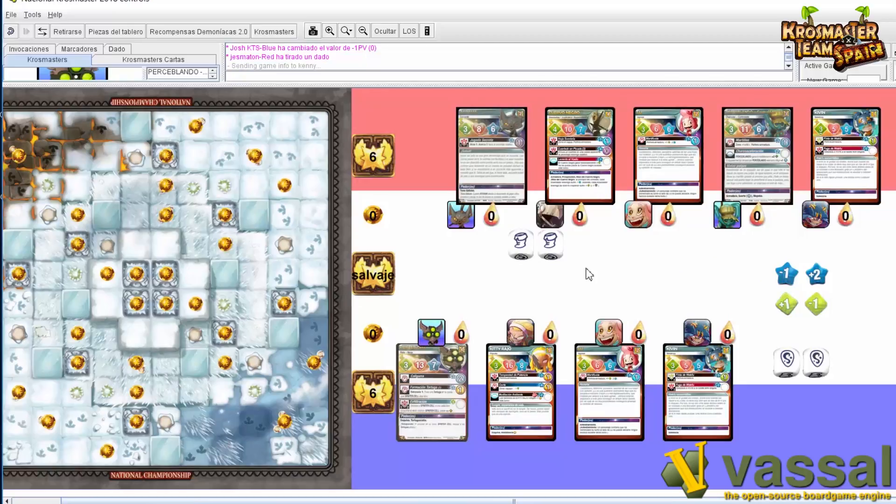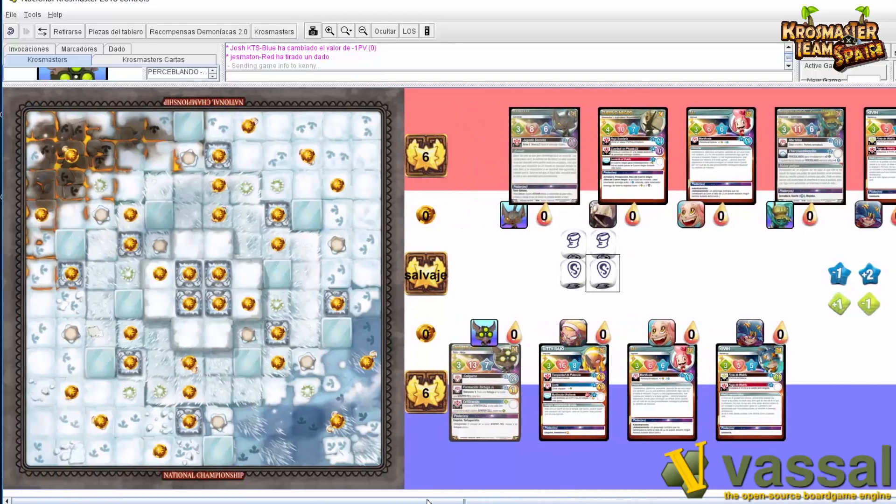Hola y bienvenidos a un nuevo vídeo del canal. Estamos aquí probando uno de los mejores inventos para empezar el 2018, que es el módulo que ha creado el amigo Jess para poder entrenar y practicar con el mapa del nacional de Crossmaster Arena de este año 2018. Estamos aquí con Jess, que está al teléfono, lo podréis escuchar.